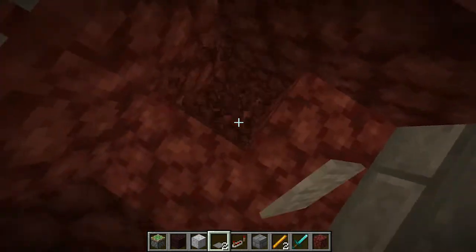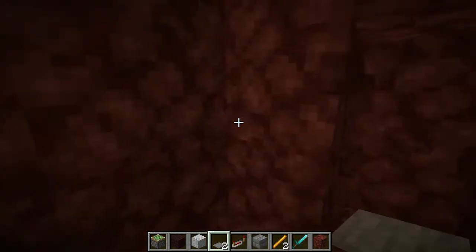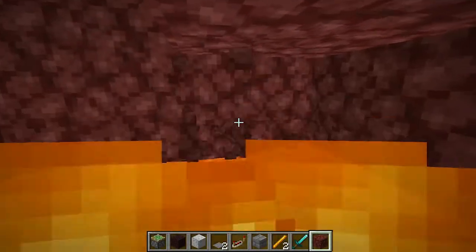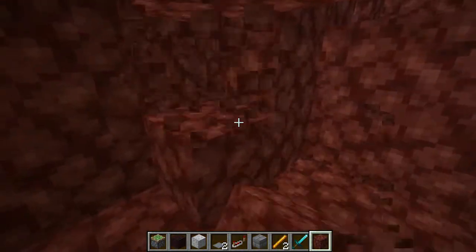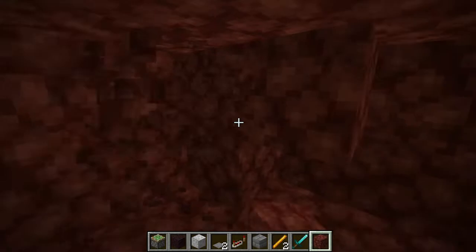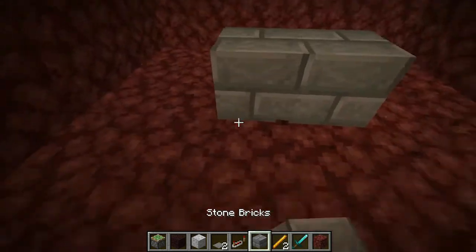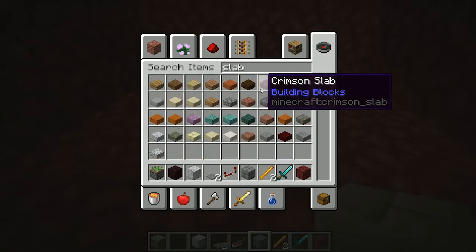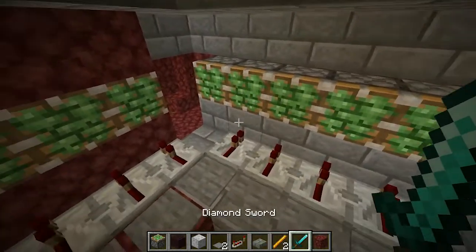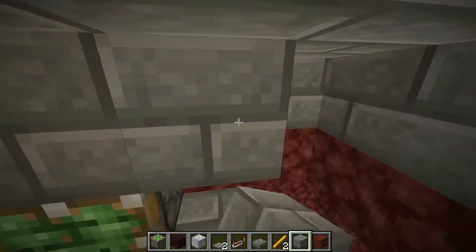Going down basically leads you into the farm area. For a good farm I suggest building out two to four blocks on each end so the blazes do not kill you. I suggest having your blaze farm have a two-by-two area like I have here, then place a little base there. For the base I actually recommend having slabs on top as well. Do not place wood slabs — your blazes will destroy them.